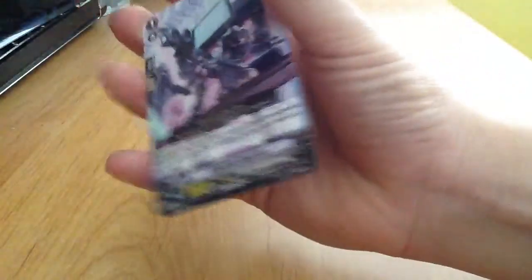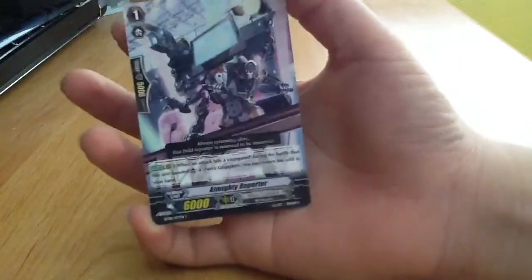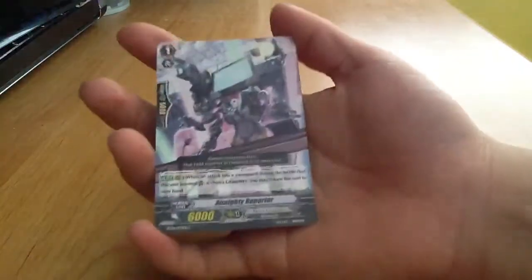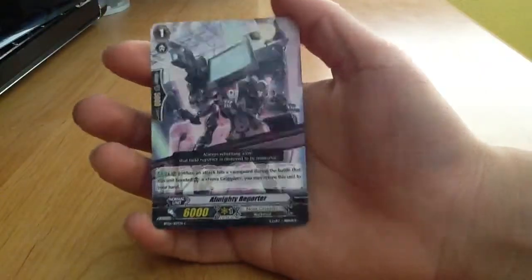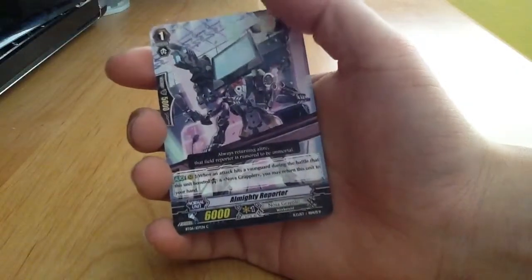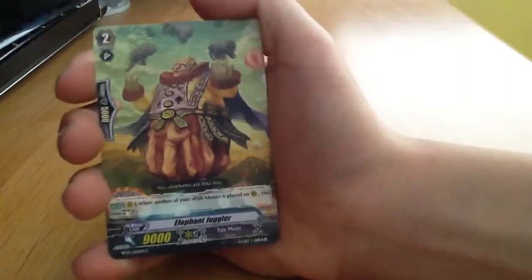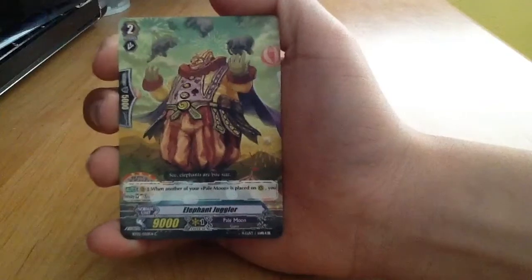Nova Grapplers are probably the best deck to go up against Mega Colony because they specialize in standing their own units a lot — and I mean a lot. There are a lot of stand triggers in Nova Grappler. This Nova Grappler card can bounce back after boosting, but only if it hits, and hitting those vanguards can be hard. Next is Pale Moon — I like to call them Circus Freaks because they all look like circus characters. What they specialize in is bouncing units from the Soul. When you have cards in the Soul that you really want on the field, Pale Moon can seriously help with that — they bounce in and out, juggling in the Soul.